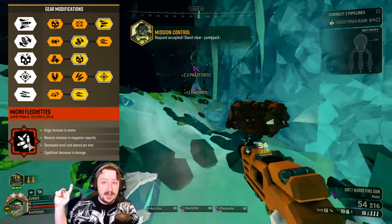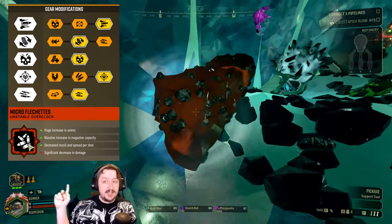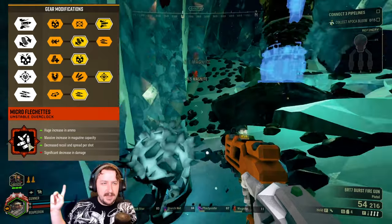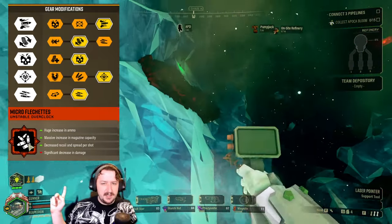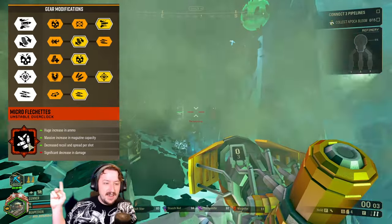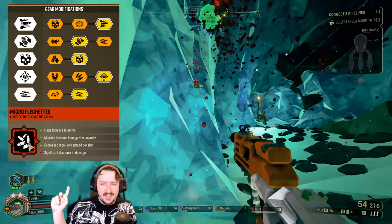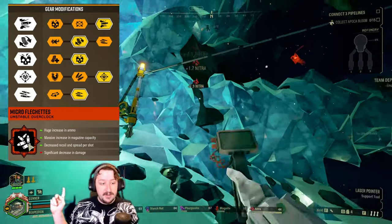You do get tons and tons of bullets, so you can spray very frequently. The way I usually like running micro flechettes: I take blow through rounds in tier 1 so we can potentially hit multiple enemies and get a bit more damage. You could go with just damage in tier 1. I wouldn't really recommend increased accuracy and decreased spread — you really don't need it, you're already super accurate. In tier 2 I go with faster reload speed, but increased rate of fire can also be pretty good. Don't take the recoil reduction in this tier, it's just not worth it.